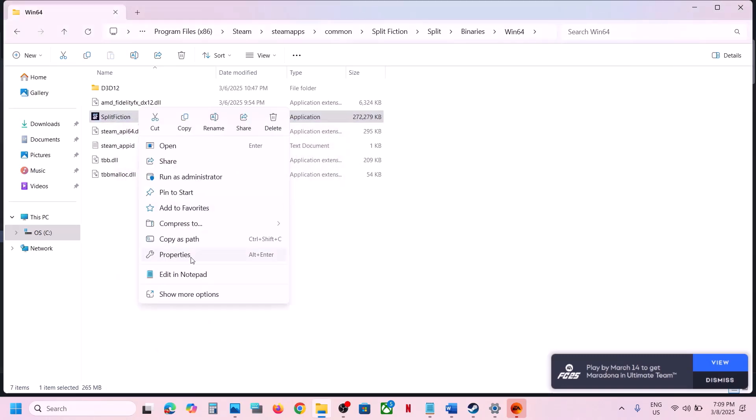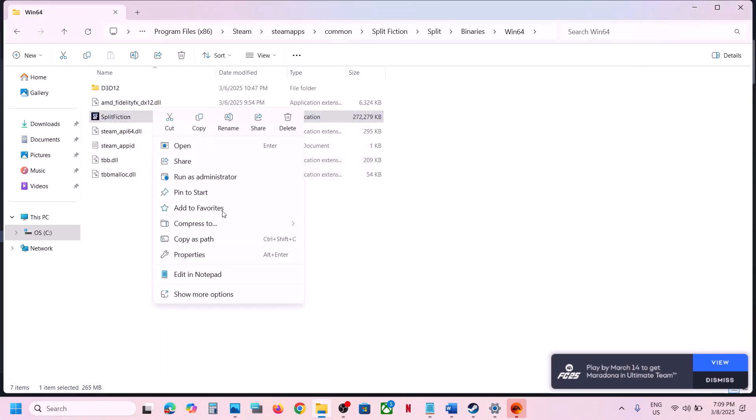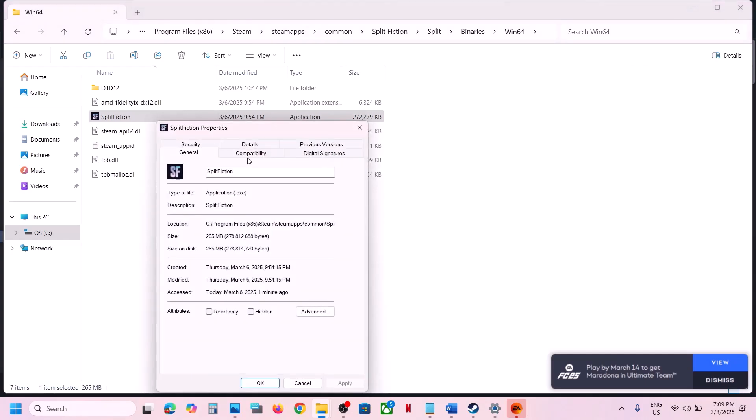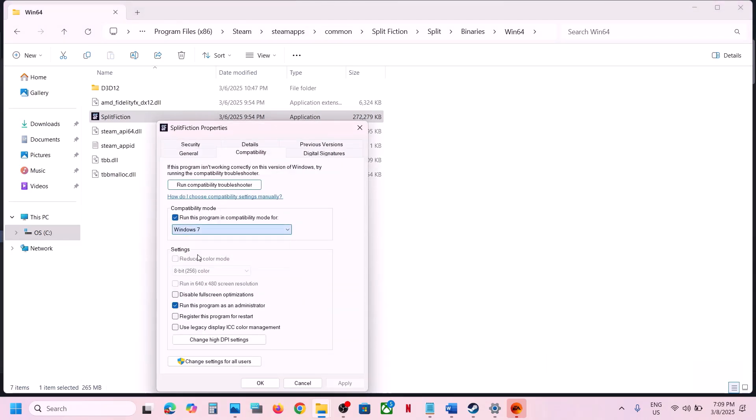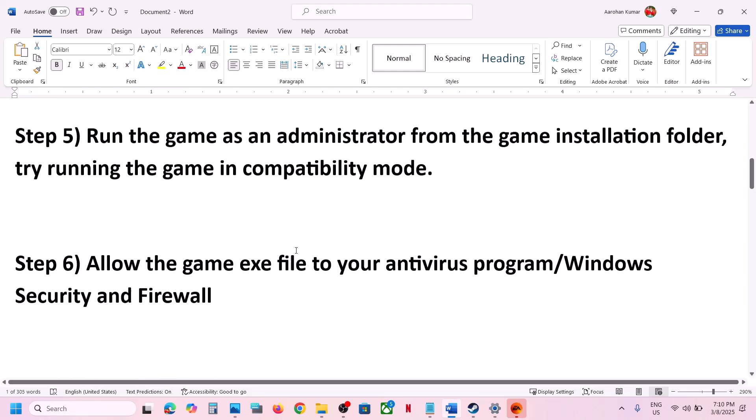If still not working, you can also put a check on compatibility mode and select Windows 8, hit Apply, click OK, and launch the game. If still not working, try selecting Windows 7, hit Apply, click OK, and launch the game. If still not working, put a check on 'Disable full screen optimization,' hit Apply, click OK, and launch the game. If none of these work, uncheck all those boxes, hit Apply, click OK, and follow the next step.